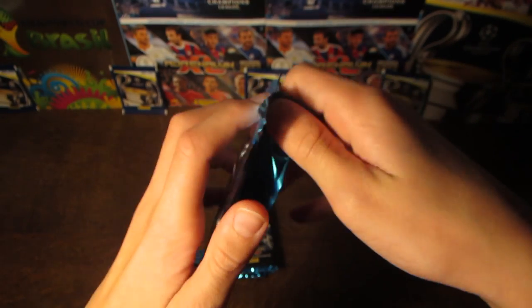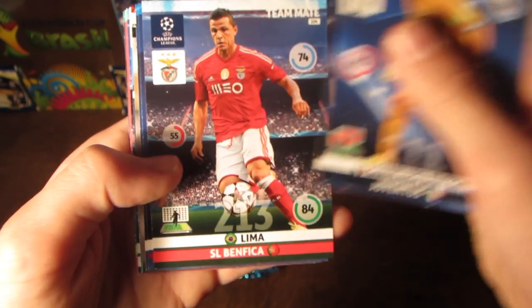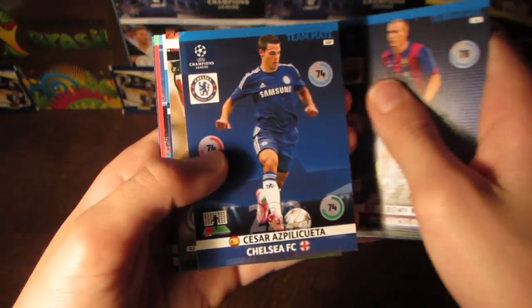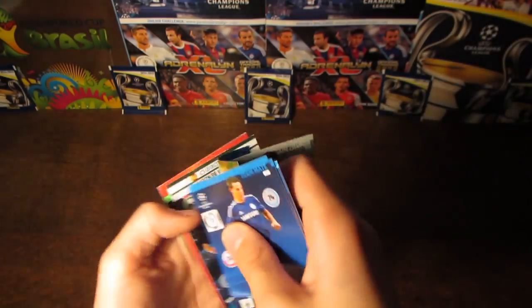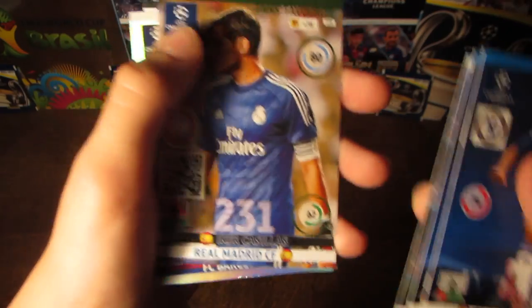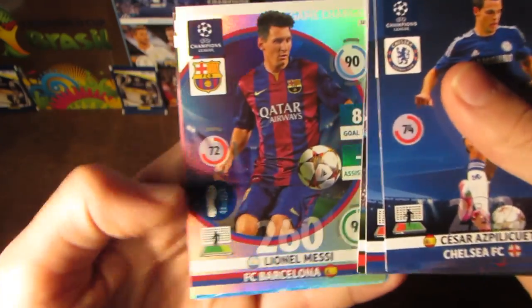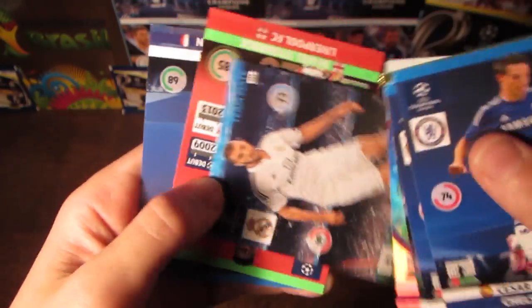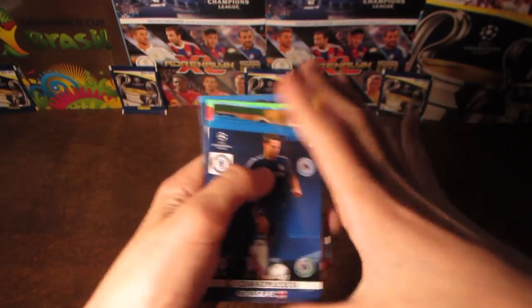So it would be awesome if we can pull one of those rarer cards today. Let's get straight into the first pack. So the first card we get is Gigi Buffon, the teammate card. Then we get Lima, Mathieu, Espliqueta. And then we get a fan's favourite Iker Casillas card — the Real Madrid goalie. And then we get a Lionel Messi game changer card — that was a fantastic pull in the first pack, arguably the best player in the world. And then we have Benzema, Sturridge and Thiago Silva.